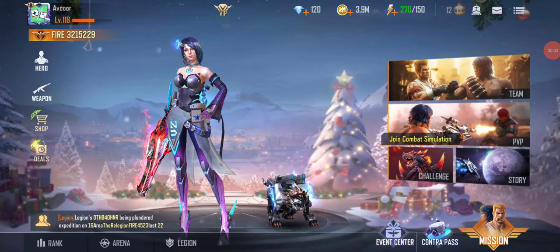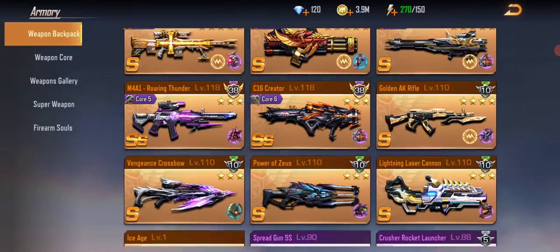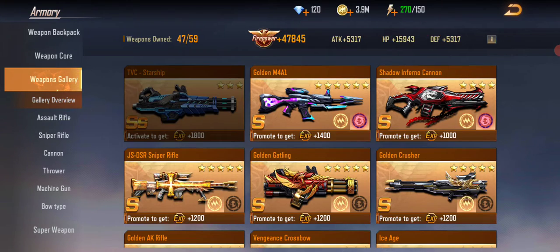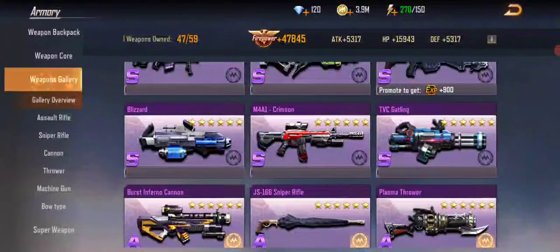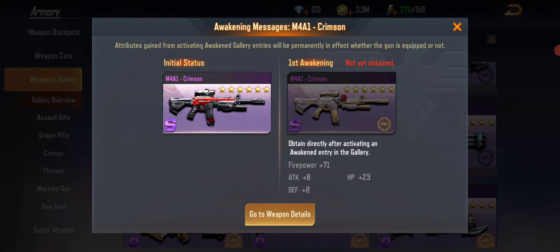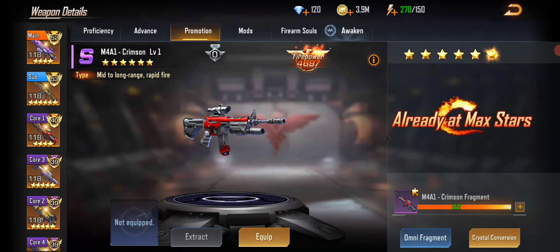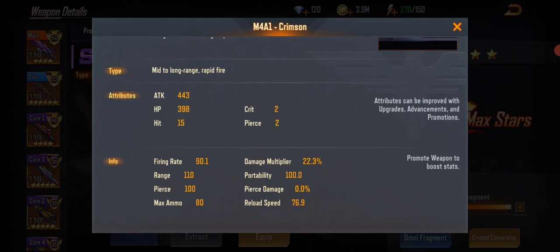Hello guys, this is Avko. I want to talk about the next assault rifle — the M4A1 Crimson. It's a little better, but for my free-to-play account it's kind of a big deal. It's easier to get fragments for the AKX assault rifle; it's a little harder to get fragments for the M4A1 Crimson, and that's because it's a better weapon — it's an S-tier weapon.